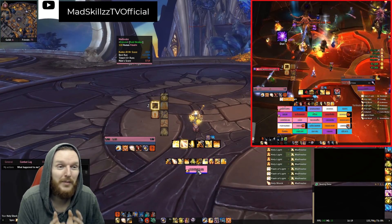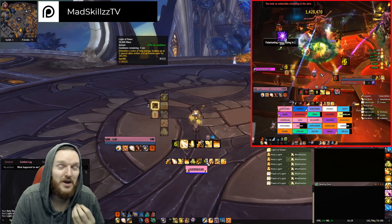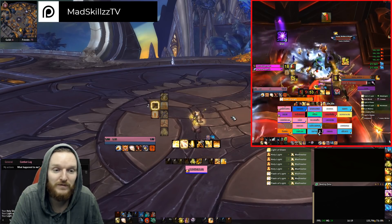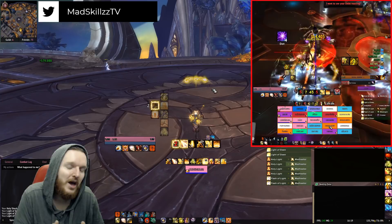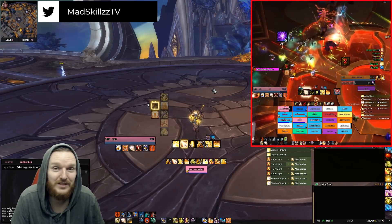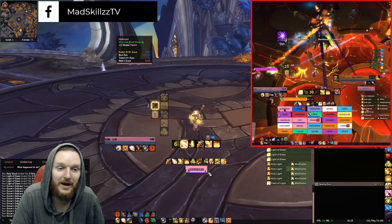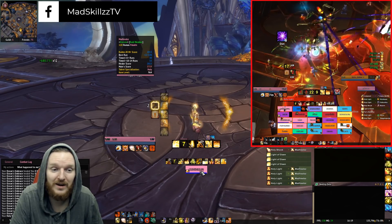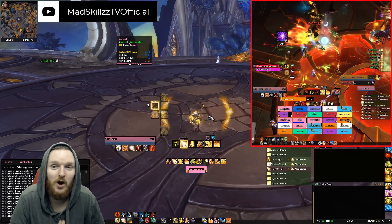And then you have Light of Dawn, which is basically your only AoE ability. You can use that almost on cooldown, making sure you get to heal some people. It gives you a buff called Sacred Dawn — people affected by your Light of Dawn receive 10% increased healing from you. On logs that'll account for about 1-2% HPS, so it's not major, but make sure you have it tracked on your Grid or healbot so you know which targets will have increased healing from your spells. So that's basically it: Holy Shock, Flash of Light, Holy Light, and Light of Dawn — your bread and butter spells as a Holy Paladin.